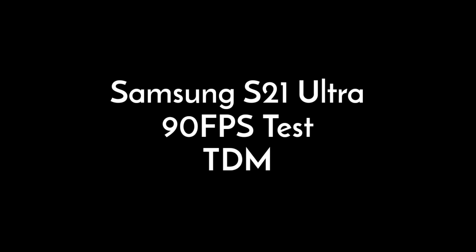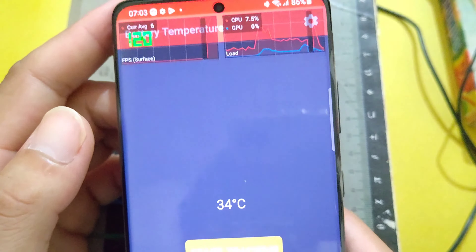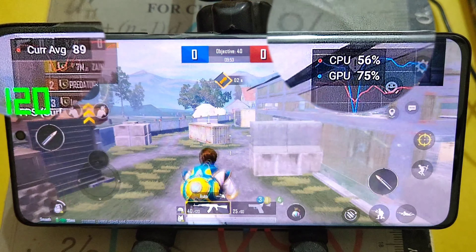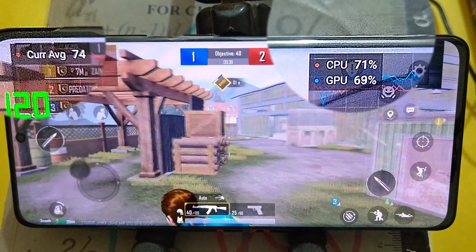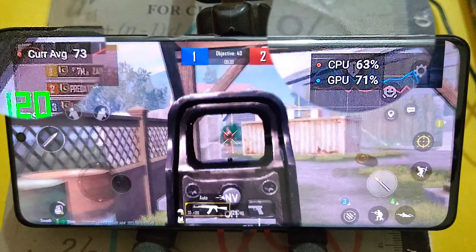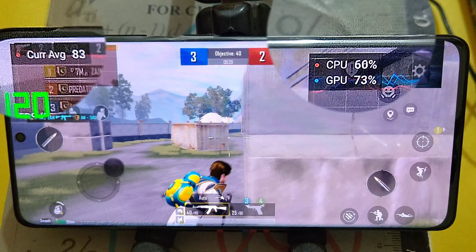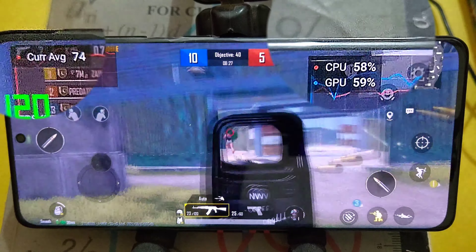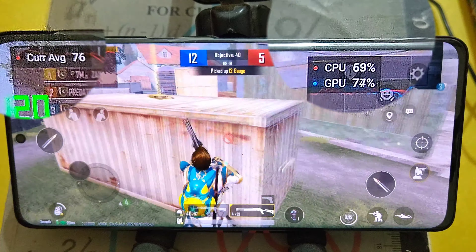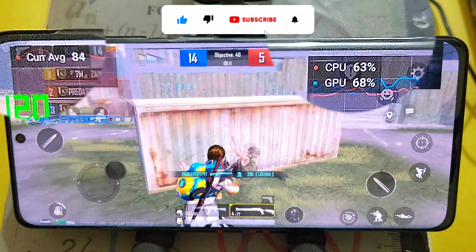Samsung S21 Ultra 90 FPS test — TDM. I unlocked 90 FPS in our S21 Ultra. I like the FPS meter provided in Samsung phones. The FPS is not stable above 80. Gameplay performance is better than 60 FPS, but it does not feel like proper 90 FPS. 90 FPS has its own smoothness — players who have played at both 90 FPS and 60 FPS can understand and feel the difference. Please drop a like on this video and subscribe to the channel.